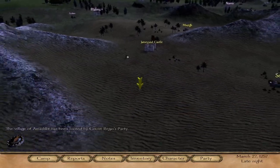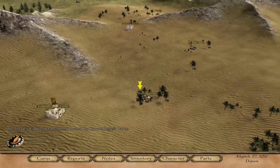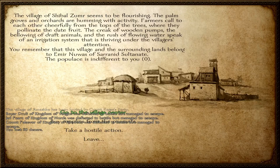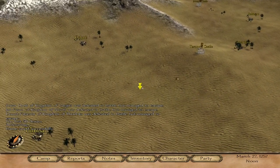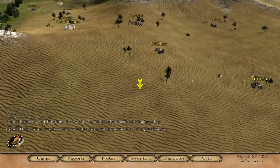This is also a good way to gain standing with various lords, as politics plays a big part of this game if your goal is to become a ruling lord or king. As you just saw, you move around a pretty large-scale map with a top-down view, and then it transitions into a first or third person mode when you interact with different towns, castles, or engage in battle.